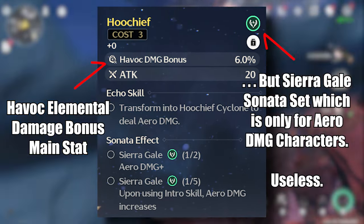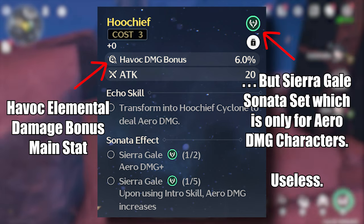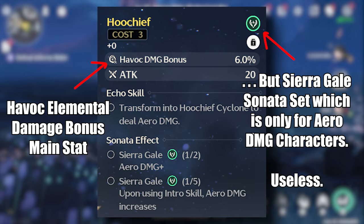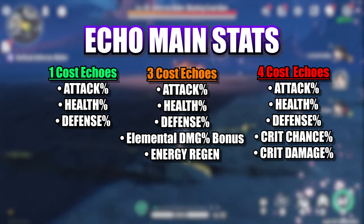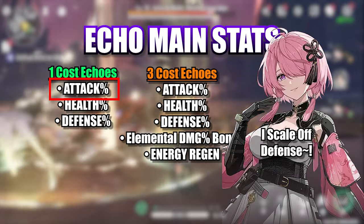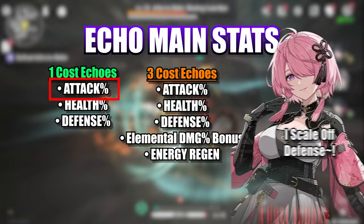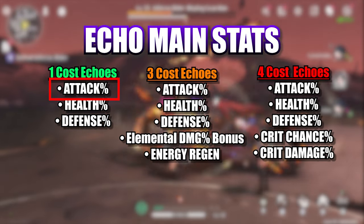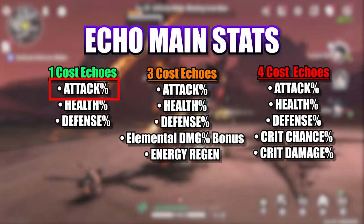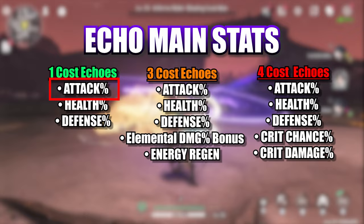Just make sure if you're trying to get something like Aero damage percentage for your Jiyan that it's on a Sierra Gale set and not something like Void Thunder — this is a really easy mistake to make. As for 1-cost echoes, I recommend going for attack percentage on almost everything. As of this recording, nearly everything in Wuthering Waves scales off attack: DPS, shields, even healing. And considering you can dodge or parry almost everything in the game, going for HP or defense percentage doesn't really seem worth it unless you're one of the rare characters that actually scales off those stats.